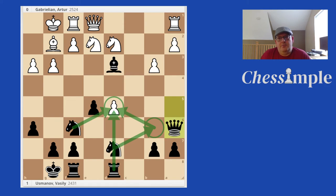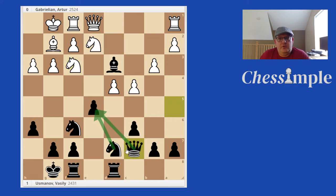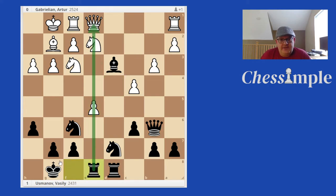The other move White could have considered — instead of the losing move — and we could either play a simple move like queen to C7, just putting enough protection on that pawn once they capture it. The other interesting thing is, because this E5 break is so powerful, we can even move our queen to B6 instead and rely on this pin.